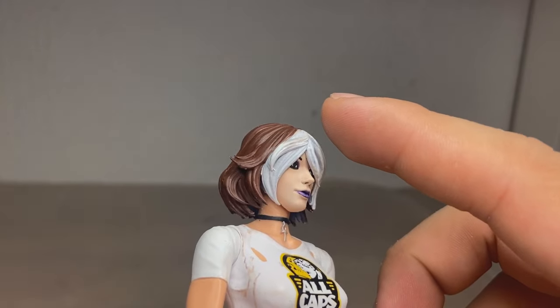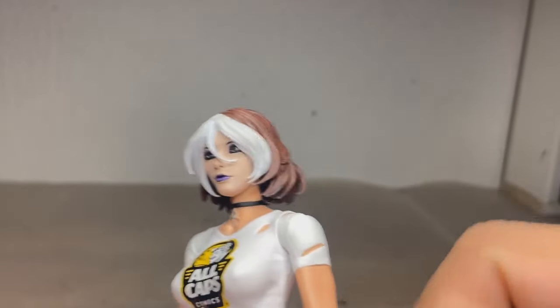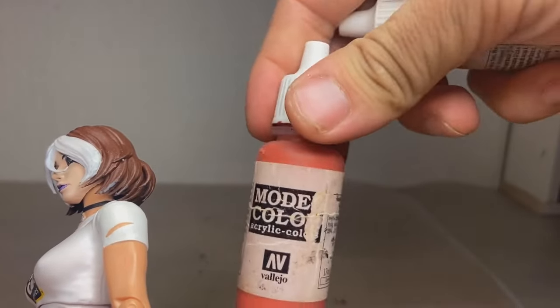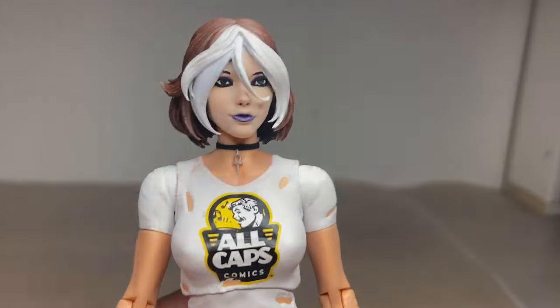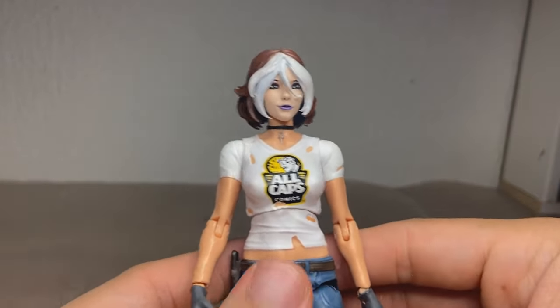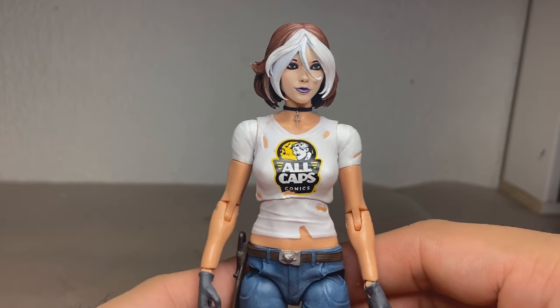Speaking of the hair, it's just regular white paint for the front bangs, and then it's a mix of Vallejo flat brown and some Vallejo flat red. We get this kind of reddish-brown color that turned out really good. The body, as you can tell from my previous video, is just Cyberfrog's Heather Swain — literally just a placeholder body.